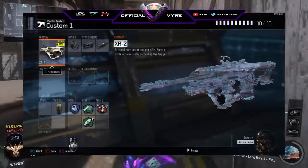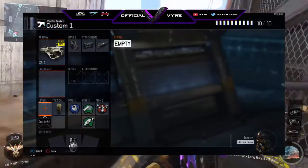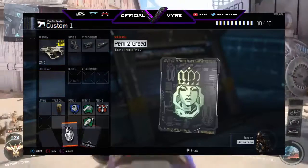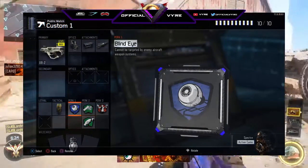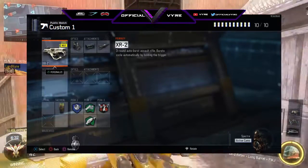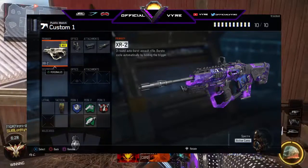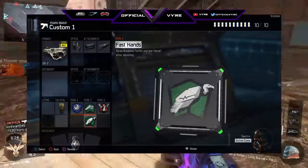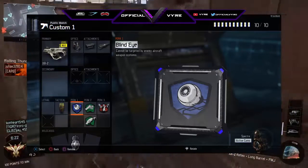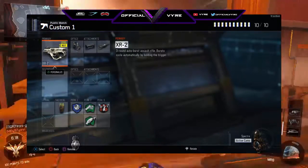First off we have the XR2 — it's a three-round auto-burst assault rifle. For the optic we have a reflex sight, and for the attachments we have high caliber and long barrel. We do not have any secondary, but we do have a tactical. For perk 1 we have blind eye, perk 2 we have fast hands and scavenger, and perk 3 we have Gung-ho.